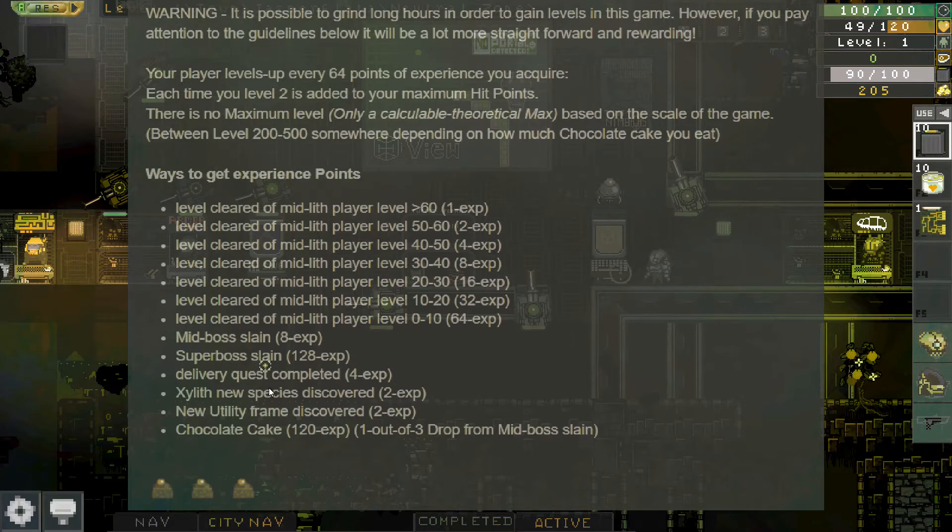Each of the things in the list raises you toward that 64-point threshold. When you're level zero to ten and you clear a level of mid-lith — meaning you've beaten all the medium-sized bosses — you get 64 points and level immediately. But as you get up to level 64, you'll eventually reach a point where you only get one experience point for doing that, so it becomes harder.